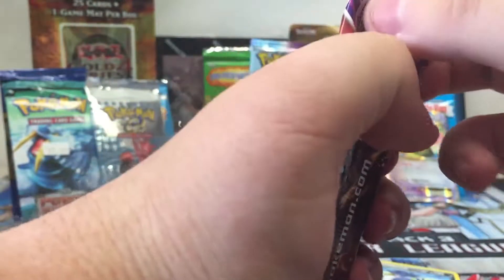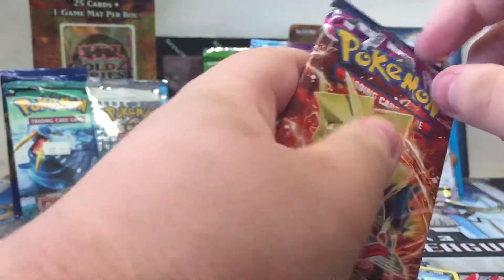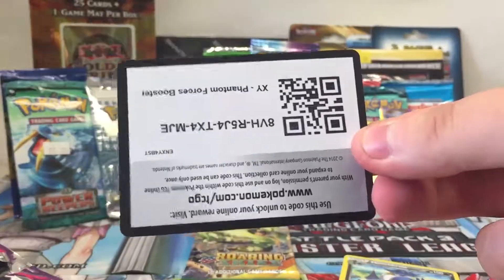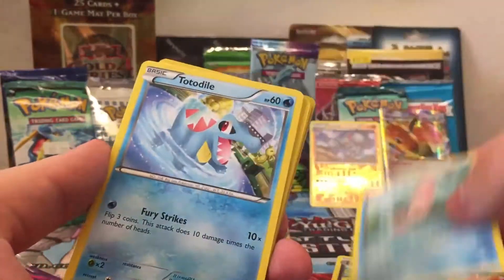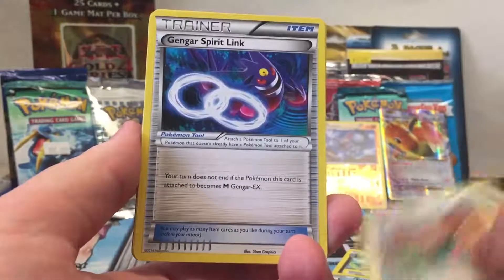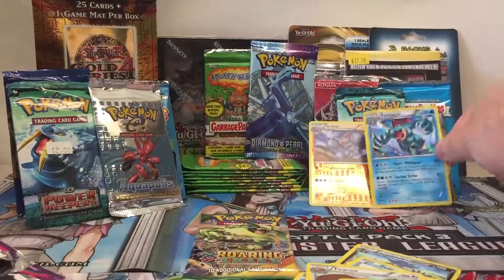For our fourth pack, hopefully pull something good without damaging the cards. I wanted to try to save the pack to make some type of design, but an upside-down code makes things a little bit tricky. And we got: Toadodal, Frillish, Skarmory, Fero, Gengar Spirit Link, Crokinaw, Lampin, and a holo for Alligator. So nice, got a holo at least.